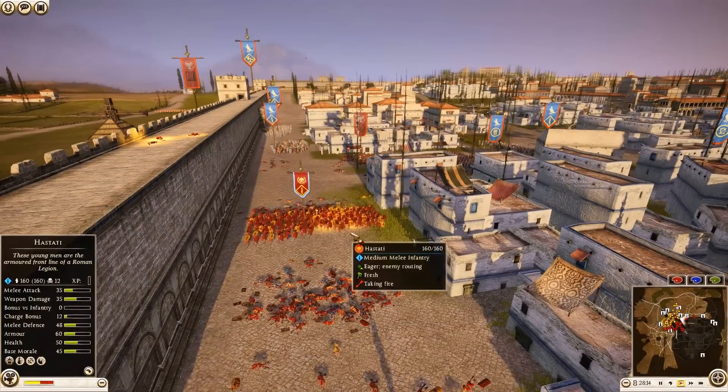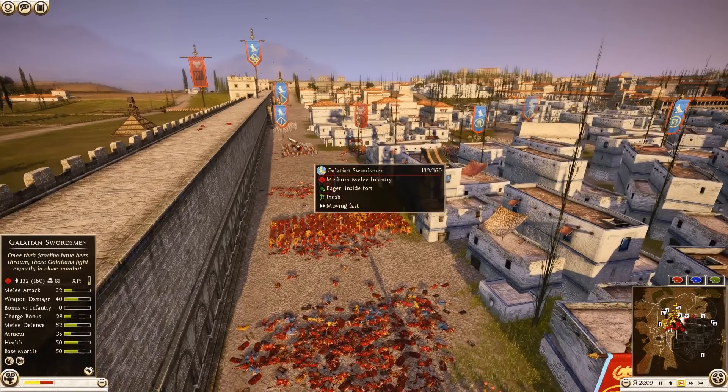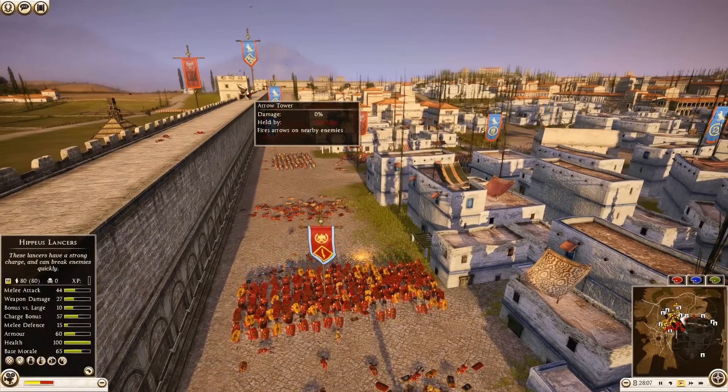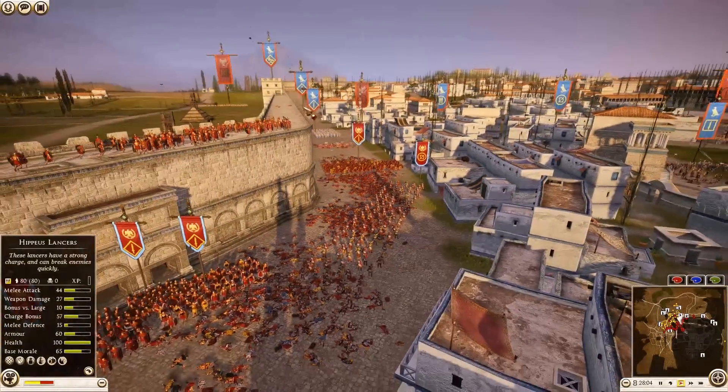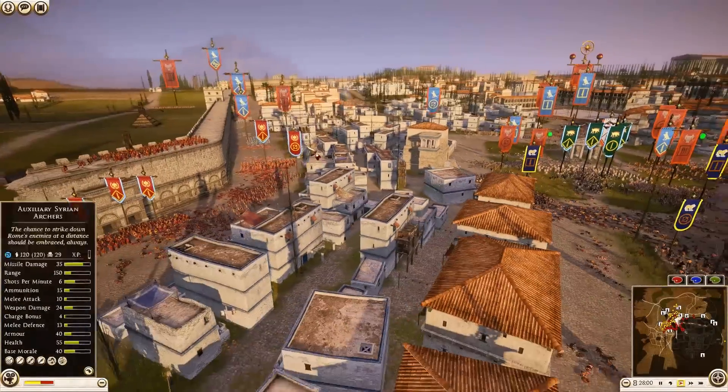Hastati are starting to pull back, but Galician Swordsmen are charging in after them. The arrow tower is still very much under control of the defenders, so he'll want to get out of its range. On the left side, another unit of Auxiliary Syrian Archers has moved forward getting shots in — the attackers are making pretty good progress.